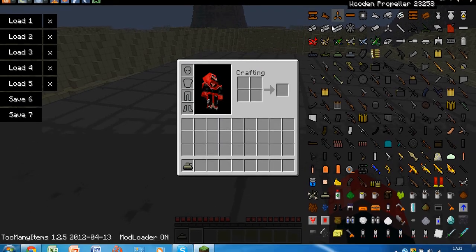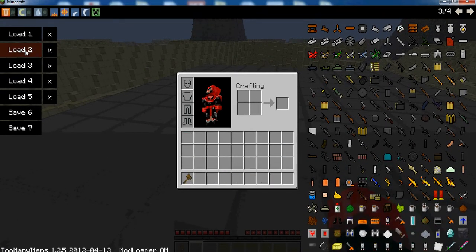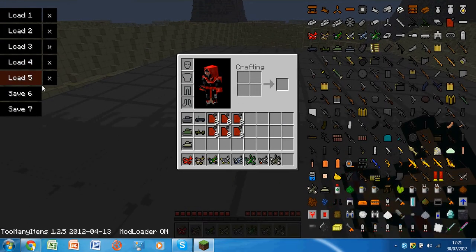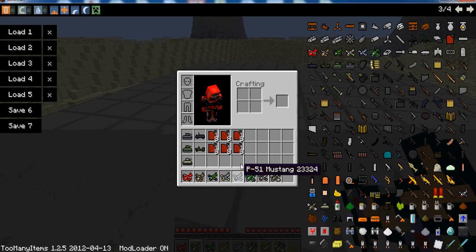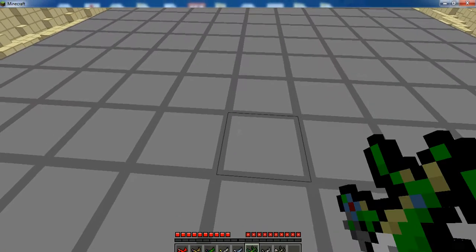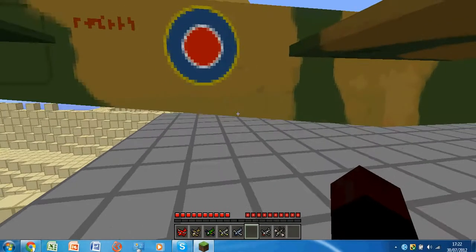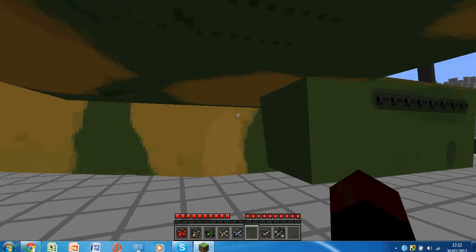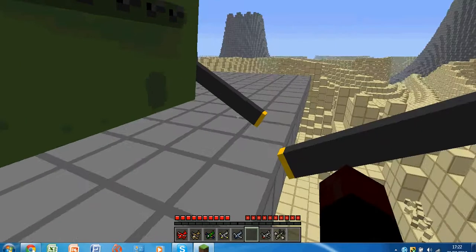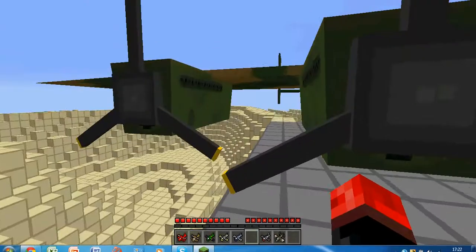So we've got all the vehicles — this is the extended list of the planes. I will just quickly show you how ridiculously big the Lancaster is. It's massive. It can seat two gunners and a pilot. You can see this model is designed for multiplayer — it's absolutely massive.